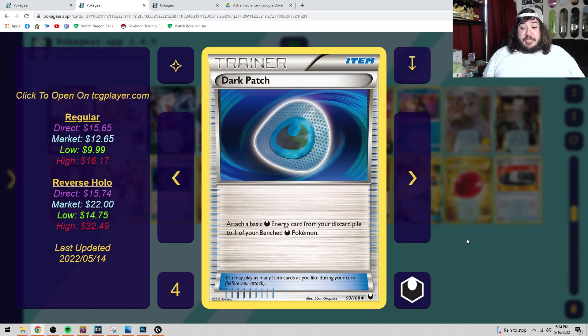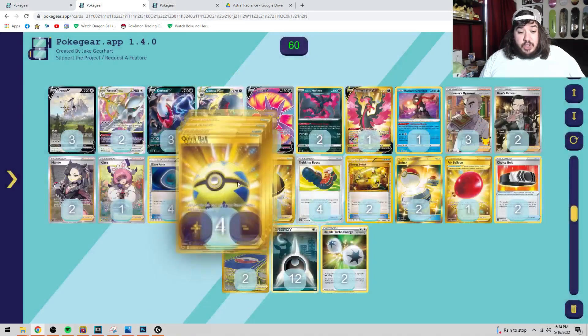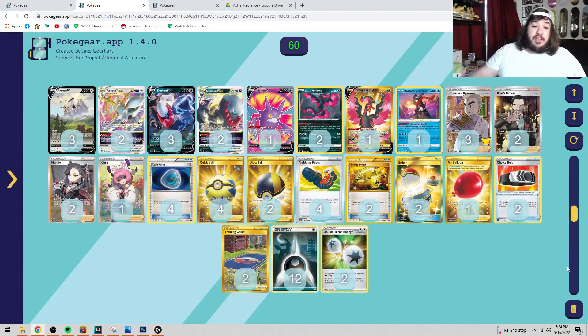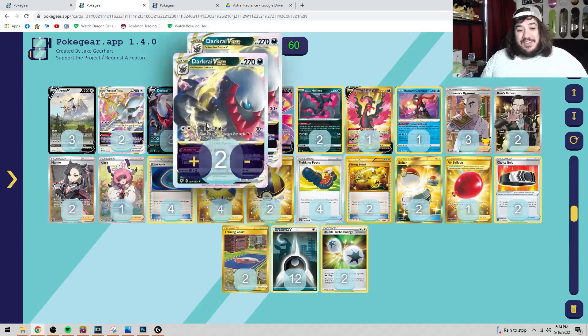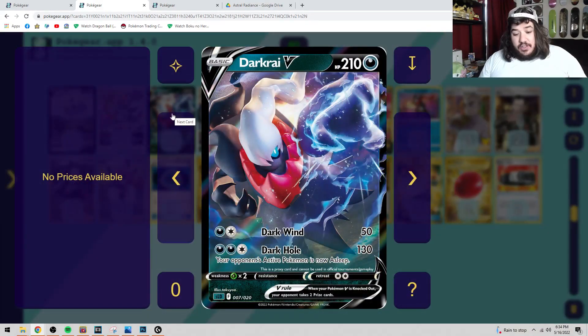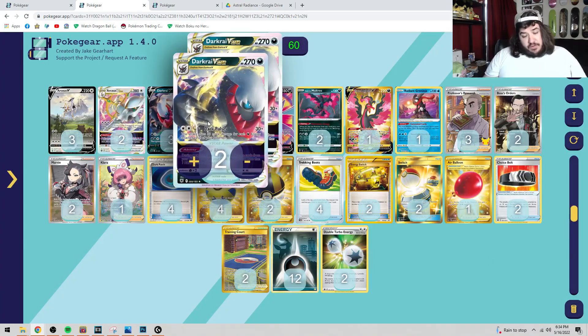We have Dark Rai, we have Dark Patch back — oh my goodness! You can use Star Bis to get back two Dark Patches and use six Dark Patches in one game — yes, that is something you could do. Also, regular Dark Rai V has Dark Wind for 50 and Dark Cold for 130, putting the opponent's Pokemon to sleep. You might want a third Dark Rai V Star — that's up for debate.